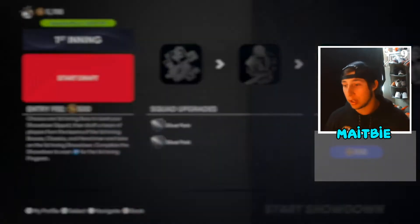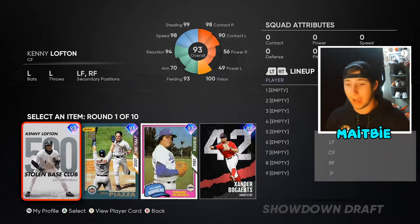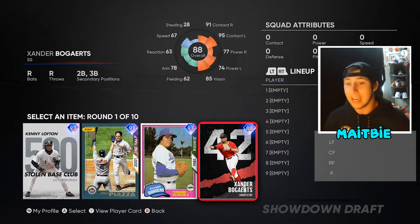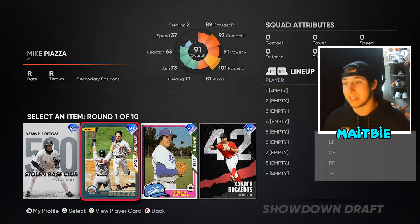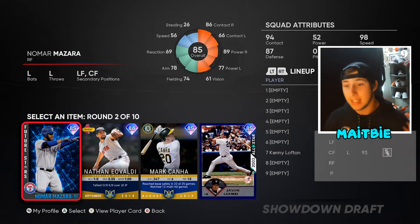Just like my last tutorial on showdown — this is kind of a part two — you always want to draft bats, so you always get the best bat. Out of here I see Kenny Lofton, Mike Piazza, and Xander Bogaerts. You might think Mike Piazza has the best hitting stats and honestly you might be right, but I'm going to go with Kenny Lofton because I know he's a little bit glitchy.